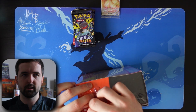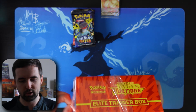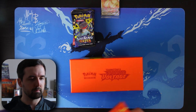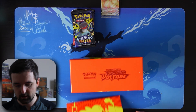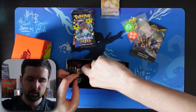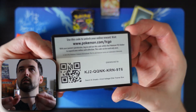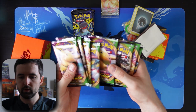Next up is Vivid Voltage. I did a Vivid Voltage booster pack opening and I think this was one of the first things I opened on my channel, so go check that out. It's been a really long time since I actually opened one of these — I've only ever opened one of them. I always like the artwork inside these; you can actually peel them open and there's some quite interesting artwork in there. Same as the Shining Fates one, just a standard collector's book. Inside: divider, rule book, tokens, same dividers, energy, sleeves, and code card. In terms of packs — two, four — yeah, it's eight packs.